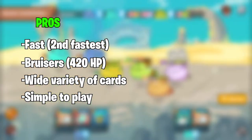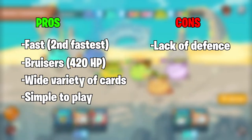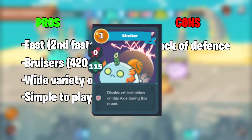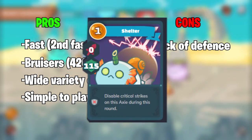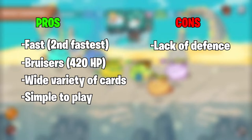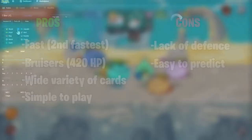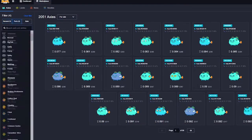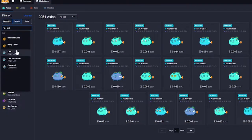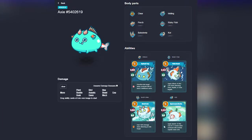Some downsides to Aquas are that they tend to lack defensive stats aside from a few cards such as Sponge, Teal Shell, and Hermit, which makes their role a little more one-dimensional. Aquas are also very linear to play, and an experienced player can predict their moves and counter fairly easily. When looking for Aquas on the market, look for six-out-of-six pure Aqua Axies to get the highest speed stats.